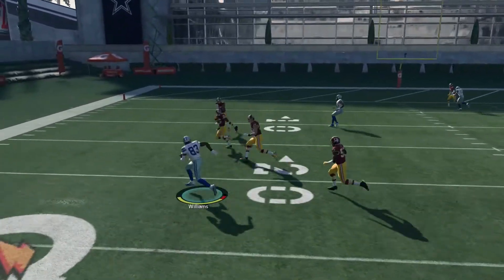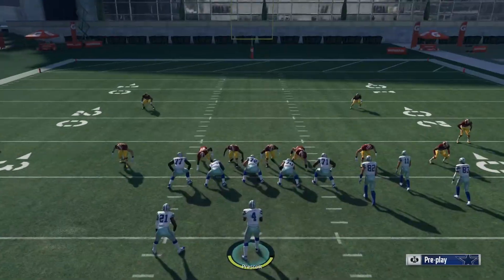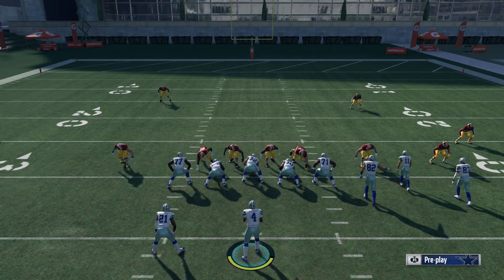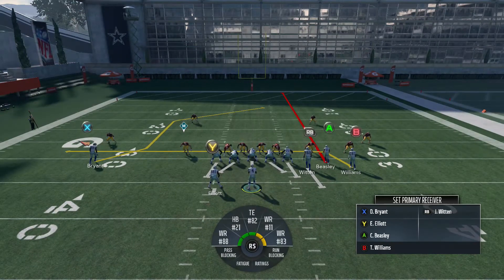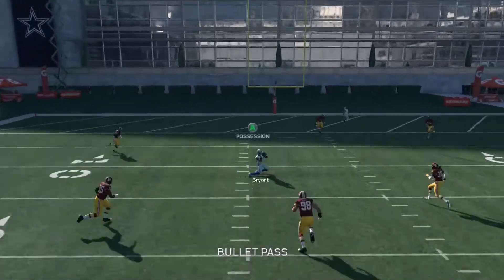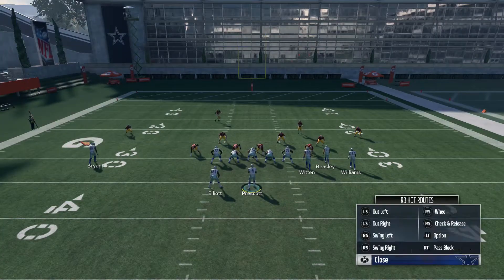Skimbo uses this play to pick apart elite defenses — it's tough to stop. The only person I've seen put a cap on it was Problem, and he put together a scheme that slowed it down. He tricked Skimbo a couple of times into throwing it to the wrong receiver, but it's so hard to defend. I wouldn't even know where to start to defend this play. And there we go — the post route is wide open. Something is gonna be open on this play every time.